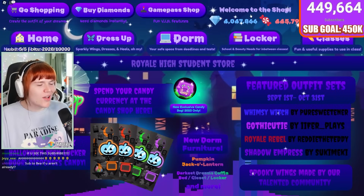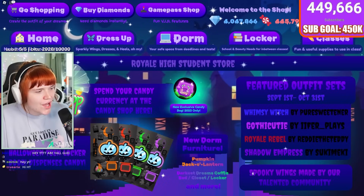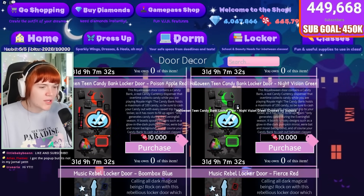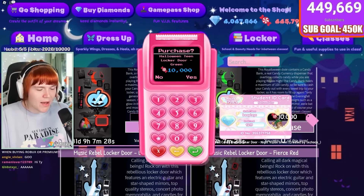As you guys can see it says 'Royal High Student Store — spend your candy currency at the candy shop here.' So you click on that. New candy bank Halloween team locker door — dispenses candy. So if you buy one of these locker doors and put it on, it will actually dispense candy.